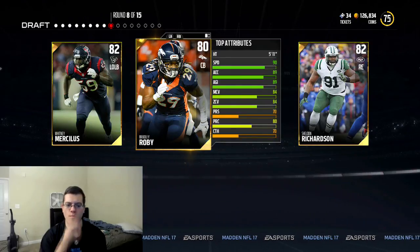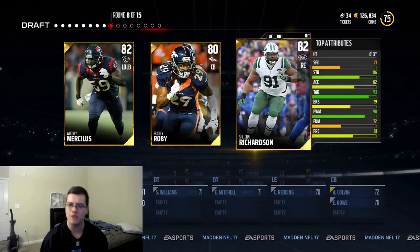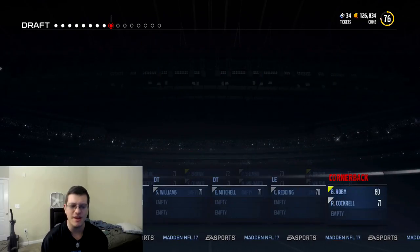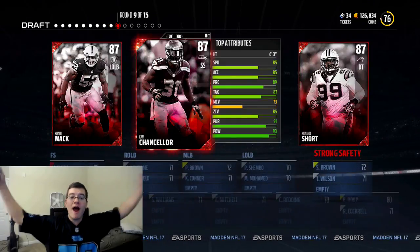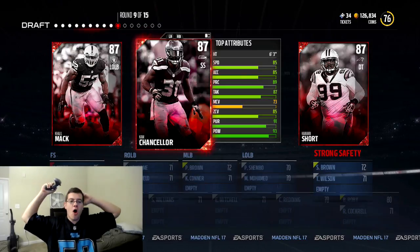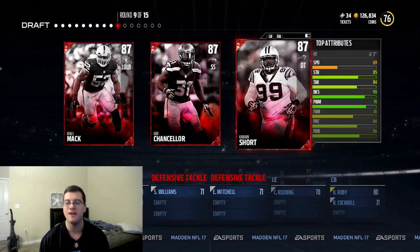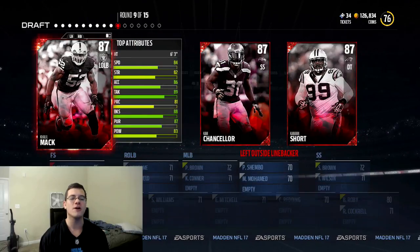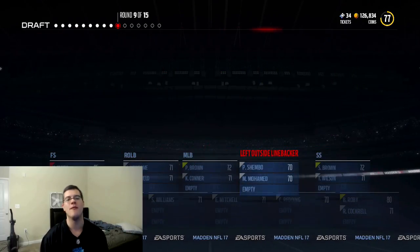Round 8 — we get Bradley Robey, Whitney Rosilas, or Shelton Richardson. I'll take Bradley Robey, no question right there. Round 9 of 15 — the elite round is real: KJ Short, Cam Chancellor, or Khalil Mack. I'm taking Khalil Mack, get ourselves a nice linebacker, set up our linebacking core, we're good to go.